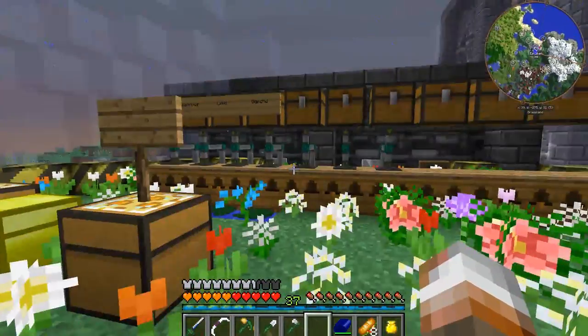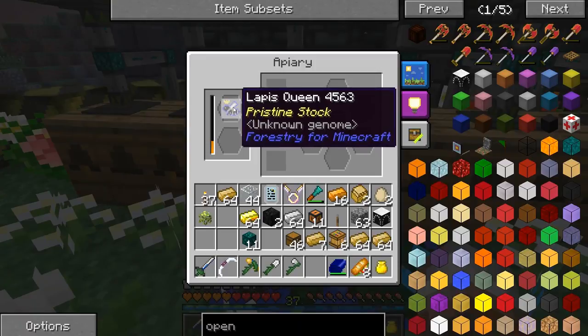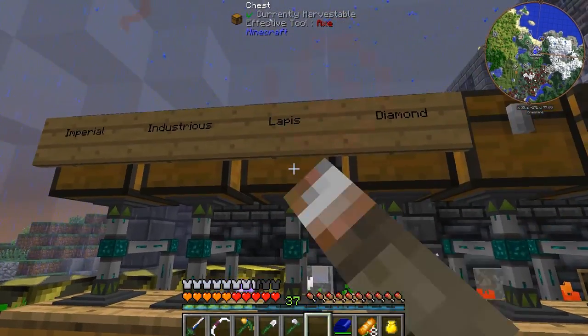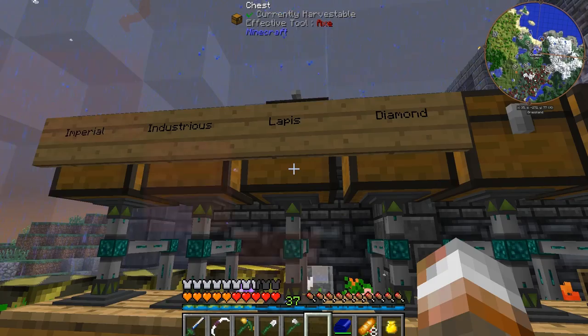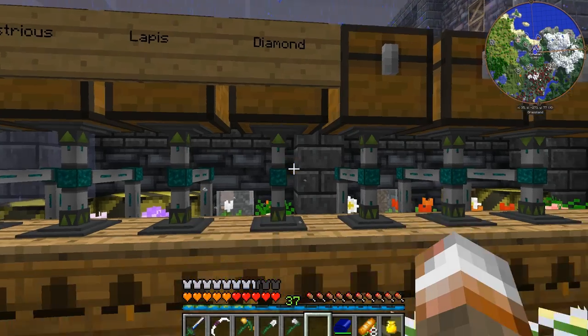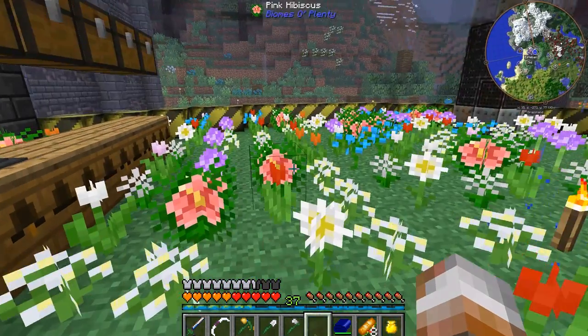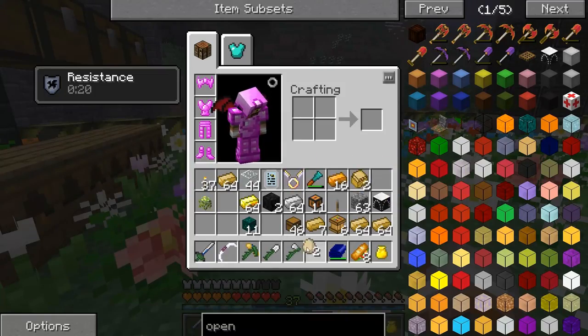Now let's go wander in here. I've got something to show you. We've got Lapis set up now — look at the Lapis, cute little Lapis queen. And we've got Lapis combs. And we've got diamonds now — a stack and almost a half of diamond combs from our cute little diamond bee. And I've got stupid eggs again. I hate eggs.